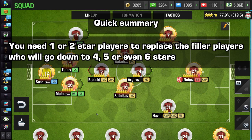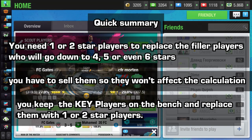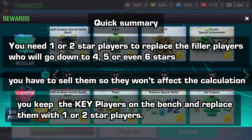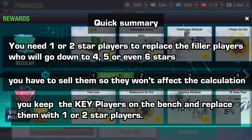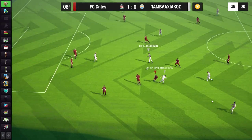A quick summary: you need one or two star players to replace the filler players who will drop to four, five, or even six stars. After replacing them, sell them so they won't affect the calculation. Keep the key players on the bench and replace them with one or two star players so you have a full team of low-quality players. When Top 11 does the calculation, your best 14 players will have low quality, and you play against low-quality opponents while you rebuild your team by replacing those low-quality players and buying five-star players from the transfer market.